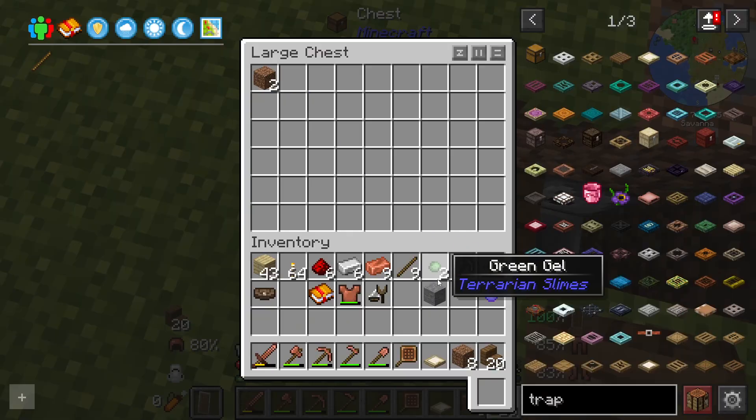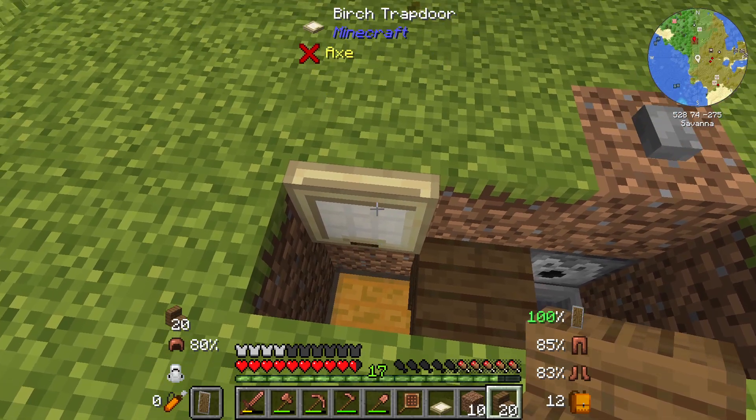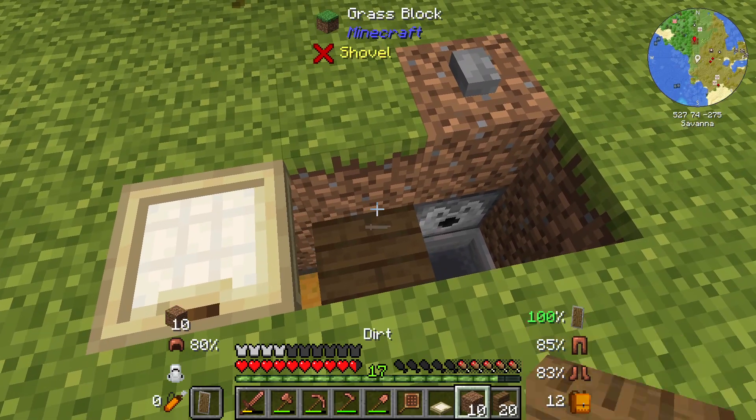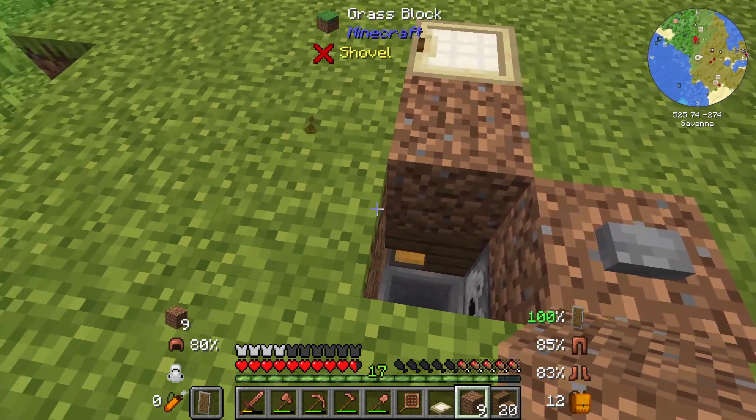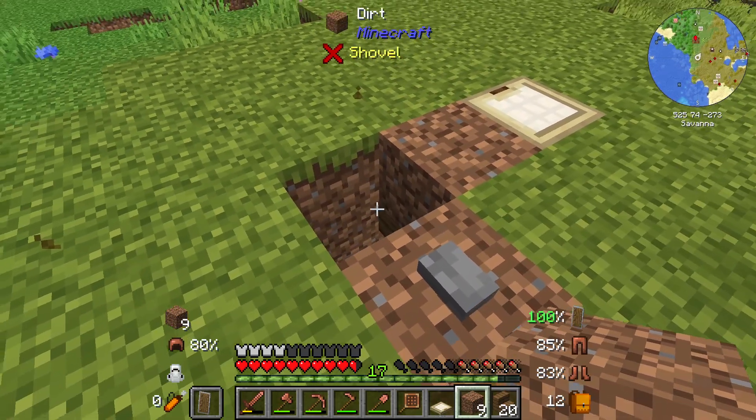Let's take our items back — this dirt should not be there. Now we can close this up, place a dirt block there, and we should be ready to lead our cows into this hole.